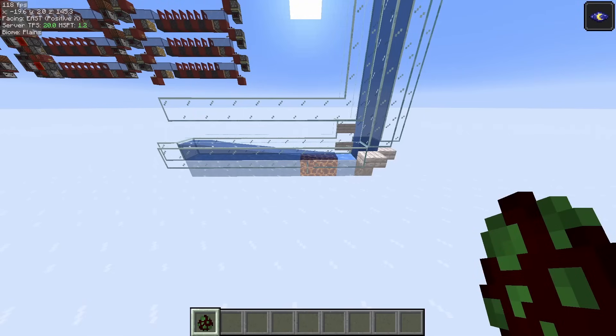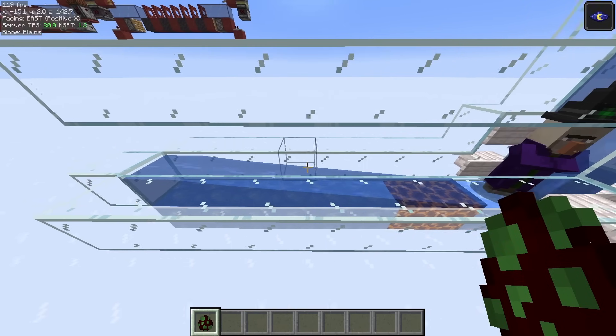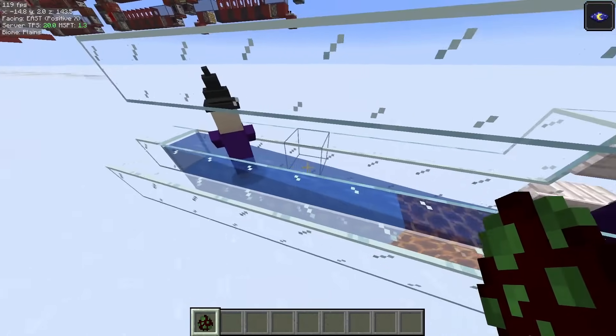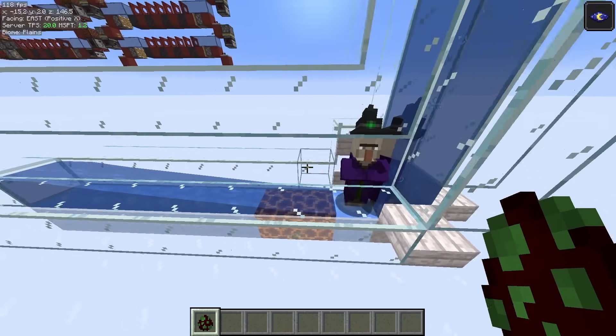For players that don't want to dig an entire perimeter and stay in the sky for their witch farms, I think I found the perfect alternative. Traditionally, what you would do is funnel all the witches into a single water stream and then have the witches hit these magma blocks to reset their despawn timer to 10 seconds.